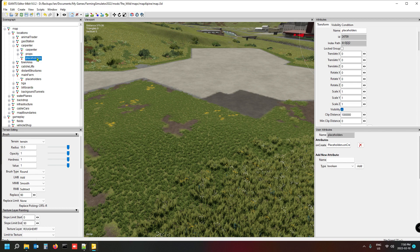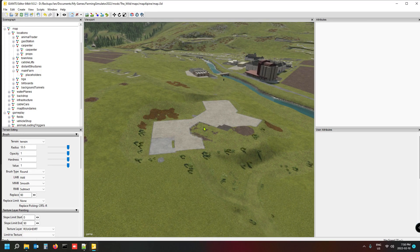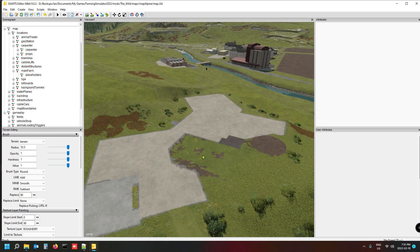That's the way I like to work because I can see all my stuff in the editor. At the end of your map at version 10 when you're happy with everything, you can optimize by deleting that placeholders folder entirely — it won't make a difference in the game. Just remember: everything you put in the placeholders folder must also be referenced via XML, otherwise it won't be visible in-game.